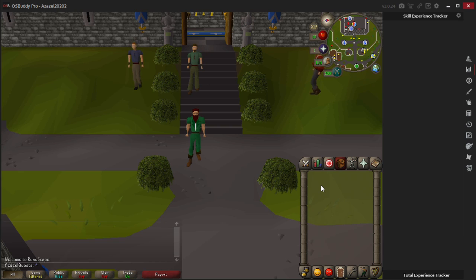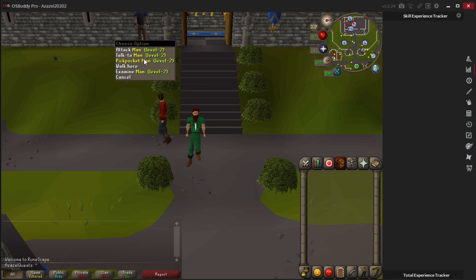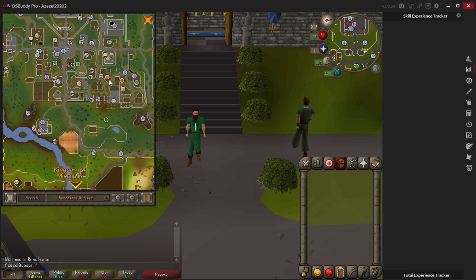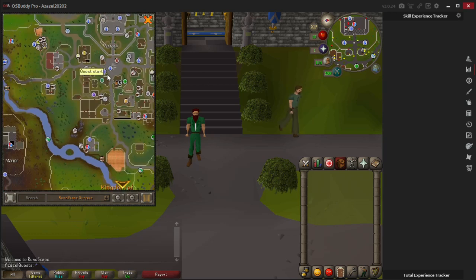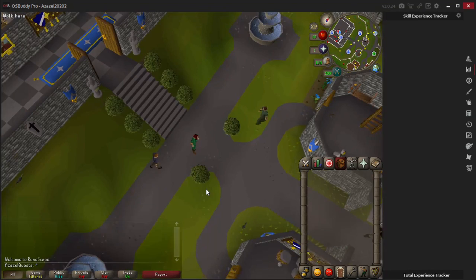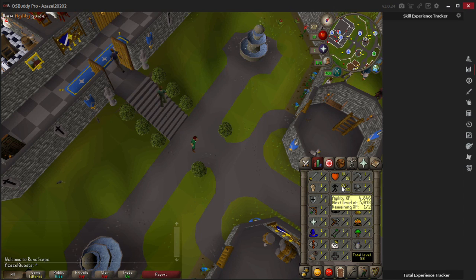Here I am in Lumbridge and I'll show you how on a brand new Ironman you would get the items and food needed and get to the quest start location as quickly as possible. The plan is: get level 5 Thieving off men around Lumbridge, walk north to Varrock and stop at the magic shop to buy the runes we need, then walk to Edgeville and take the wilderness lever to Ardougne where we'll buy rope, steal cake for food, and walk to the quest start.